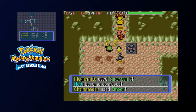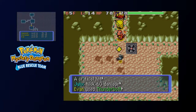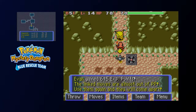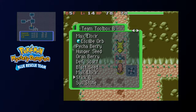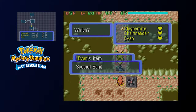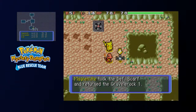One thing to be careful of is that I know from experience those Jynxes have Double Slap, so if they use that, you're pretty well screwed. Let's throw a Max Elixir. Actually, while I'm at it, I was gonna put the X-Ray Specs on me, but I think I'd rather have the Defense Scarf.